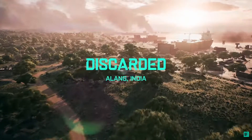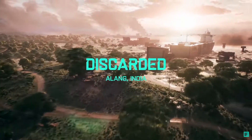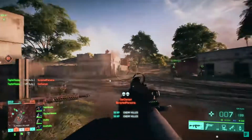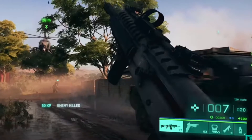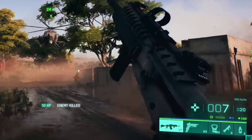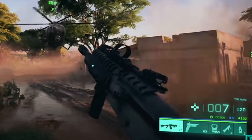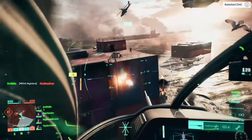The last map shown is Discarded, set in India — it looks like a container yard with a couple of shipwrecked container ships and abandoned containers all over the place. Regarding Irish's shield in the bottom right-hand corner, it looks like he can actually use that shield with what appears to be an infinite marker — so he can pull it out whenever he wants, similar to how shields worked in past Battlefields. There's no damage indicator, so we'll see when the game launches whether it reflects rounds.